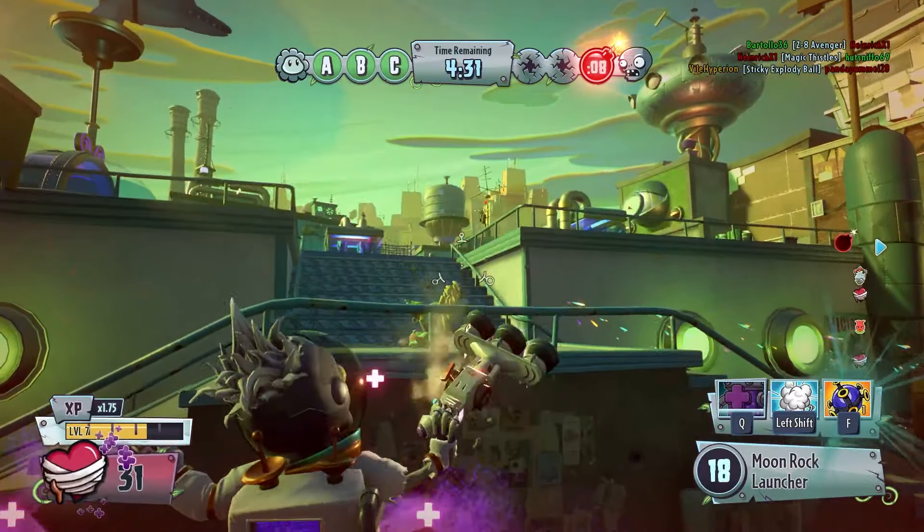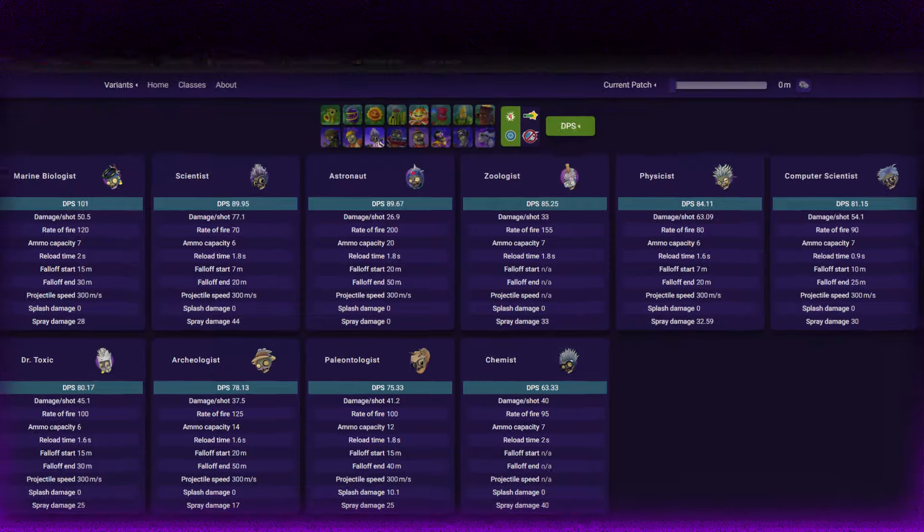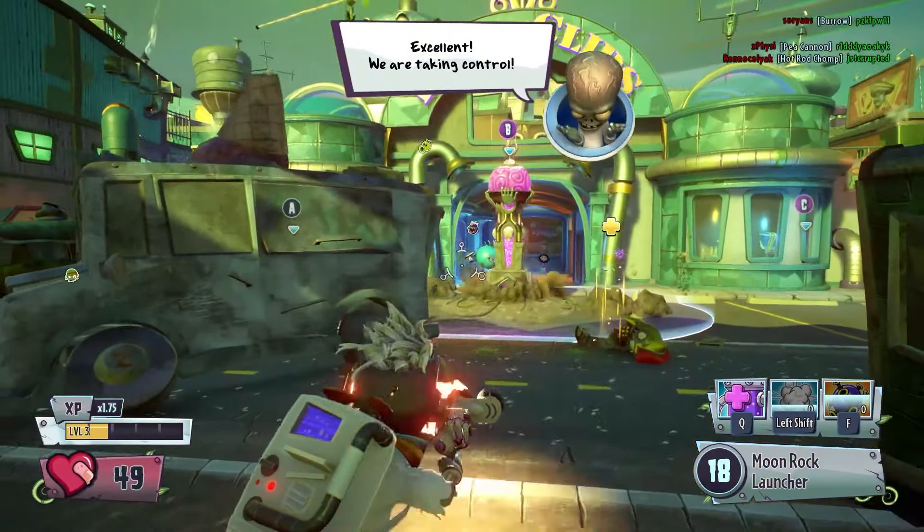Despite a damage per shot of nearly a third of your average scientist, his DPS ranks him fourth overall — third, if you want to disqualify a computer scientist's crunch mode. So he's able to dish out a very high amount of damage, much like the other scientists.